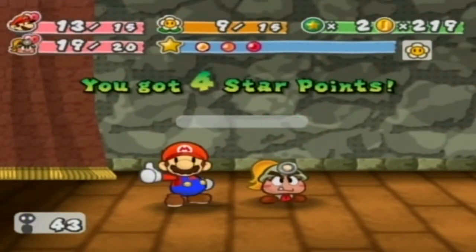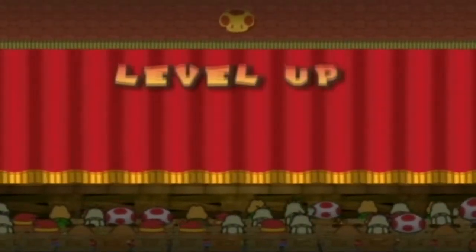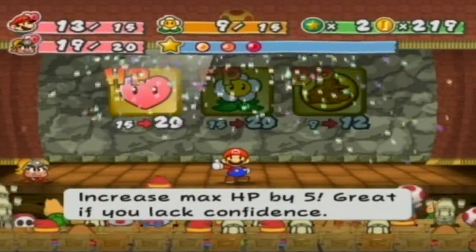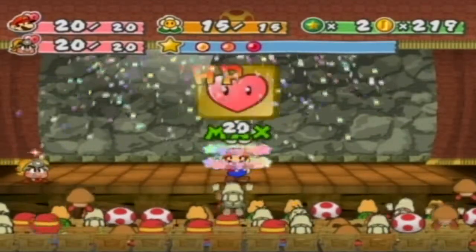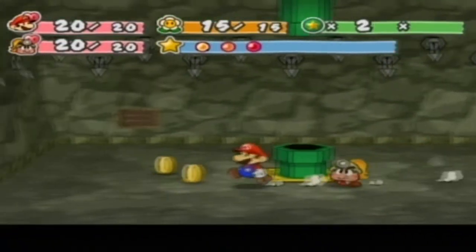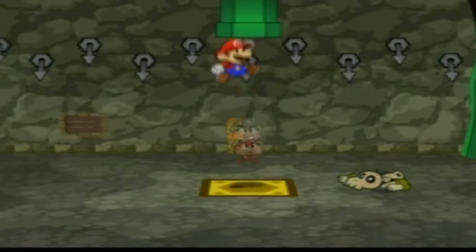I leveled up! I'll level up my hearts. Usually I'd like to keep things even — some people go BP only, FP only, or HP only. I like BP, but I have to go in order. The way to track it is to keep track of your stats from the beginning. You start out with 10 hearts, 5 flowers, and 3 badge points. Now I'm at 20 hearts, 15 flowers, and 9 badge points. Next one I'll upgrade will be badge points, because I love badges.